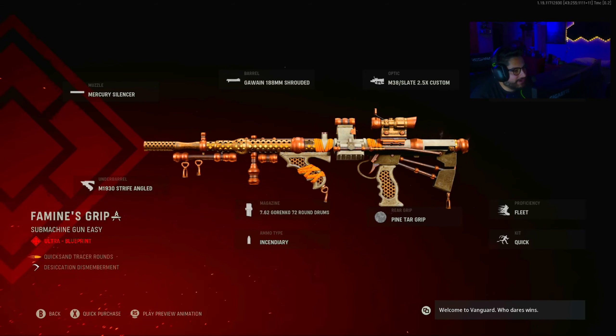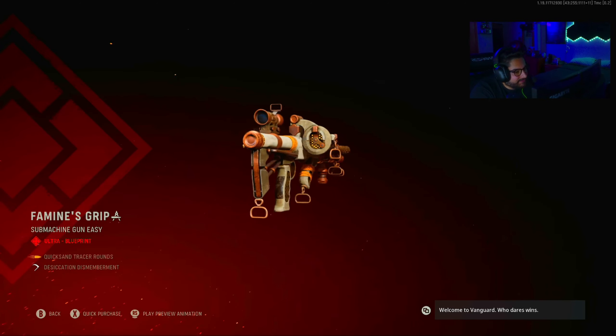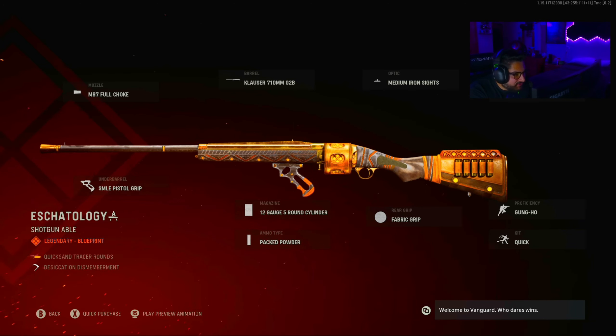First thing we get is the Famine's Grip Owen Gun. There's a lot going on with this weapon — there's some smoke coming off the back of it. On it's the Mercury Silencer, 188mm Shrouded, M38 Slate 2.5x Custom, Remove Stock, Fleet, Quick, Pintar Grip, 7.62 Garingo, 72 Round Drum, Incendiary Rounds, and M1930 Strife Angled. This is how the blueprint looks.